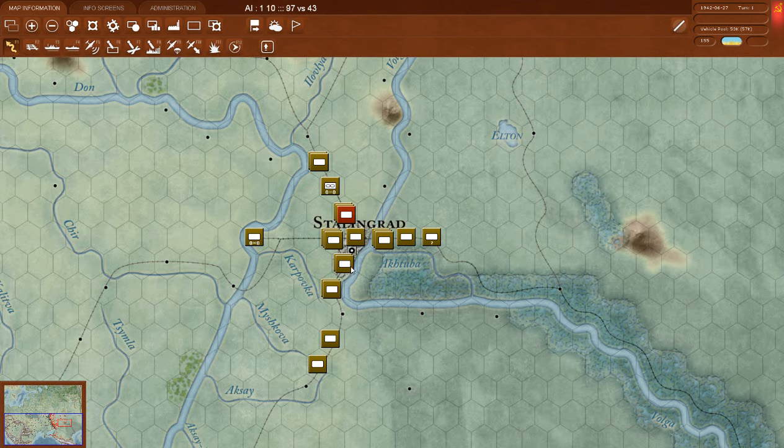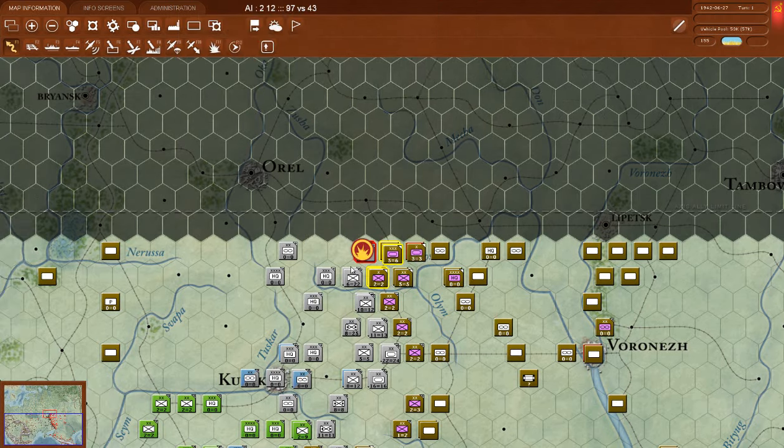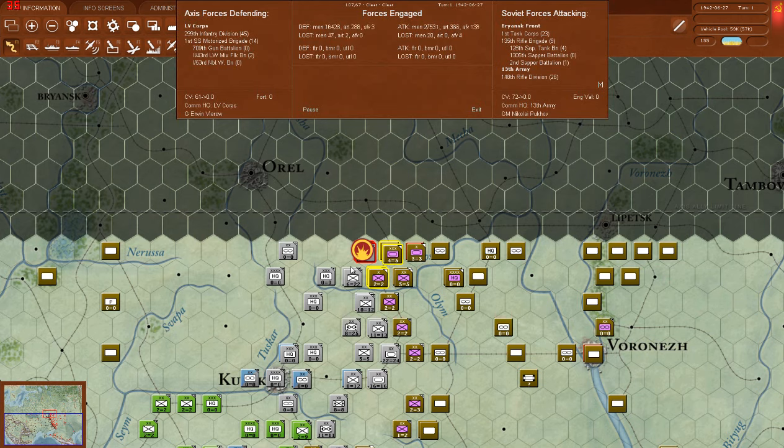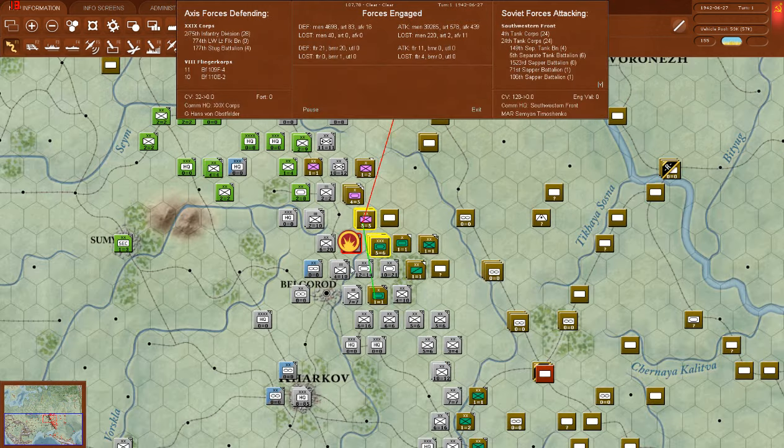What are we doing, AI? Oh hello — they're attacking my SS motorized howitzer battalion. They're doing it again. We lost 900 men — screw you. They're counterattacking here in the north. They're attacking my units; we retreated unfortunately. They lost a lot of men doing that though.